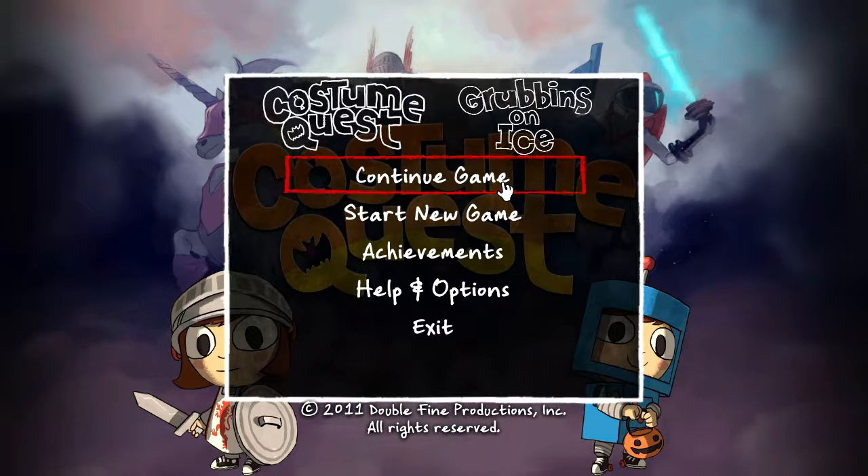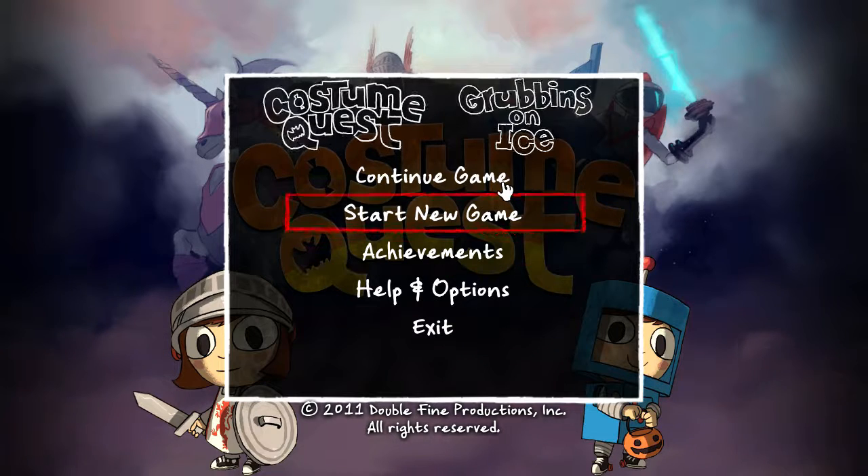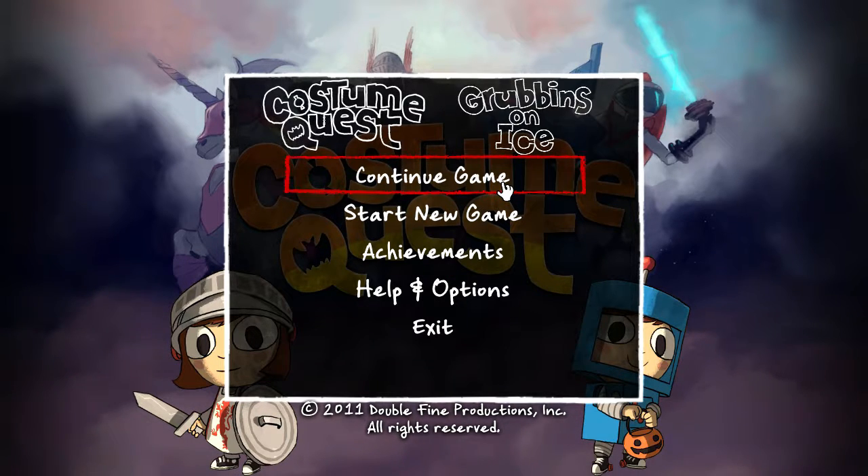Here we are with another review. For October, this is Costume Quest, and it comes with the Grubbins on Ice DLC, which I will talk about. But first, the main game.